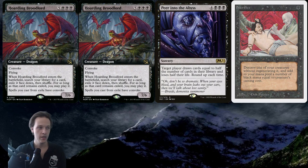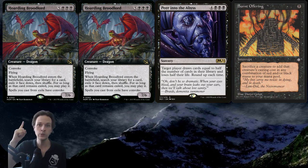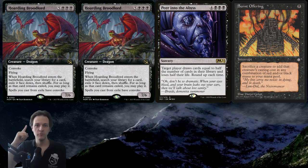I should mention that you could find Sacrifice instead of Burnt Offering, but there's an upside to having Burnt Offering because you can generate red mana from it as well. Begin by tapping one of the Hoarding Broodlords, pay the cost for Burnt Offering utilizing Convoke, sacrificing the tapped dragon. This is going to generate black and/or red mana equal to that dragon's mana cost — so that's a lot of mana. Peer into the Abyss costs seven.